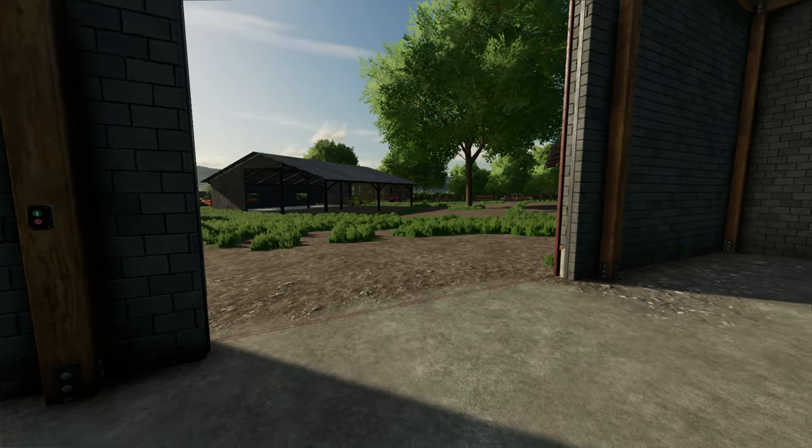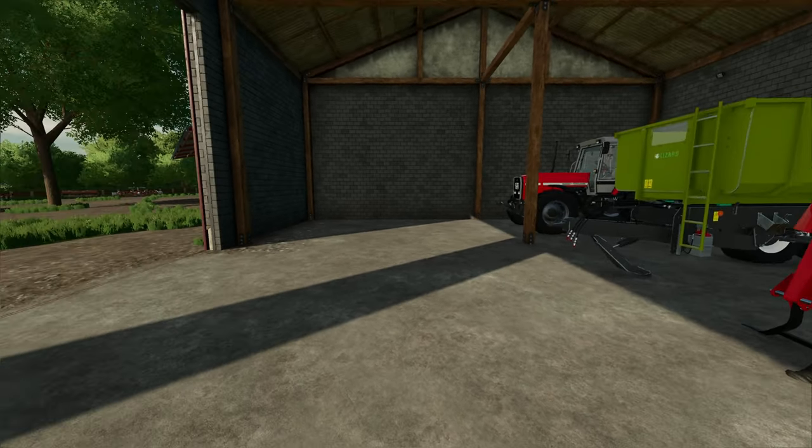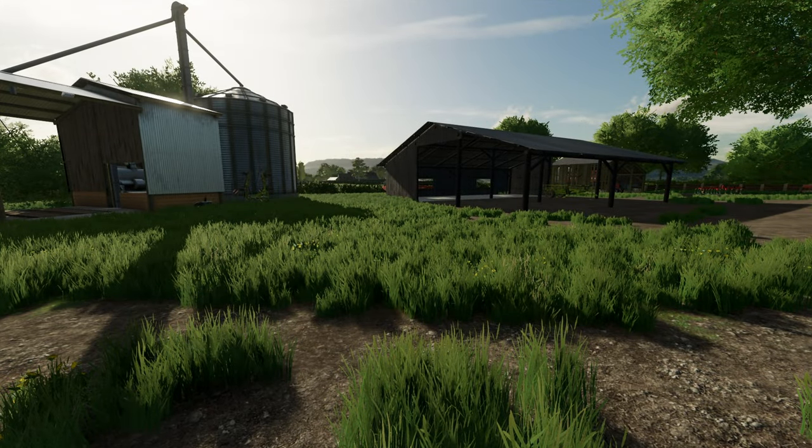The first contract we are going to do is grass. So we have got the mower there. We have a tedder somewhere, and we have a windrow. So we should be all good to go on that part.